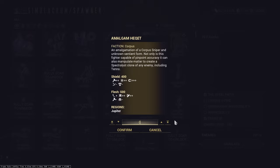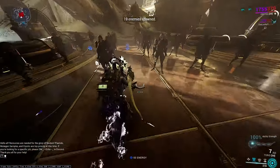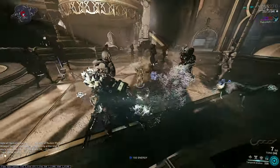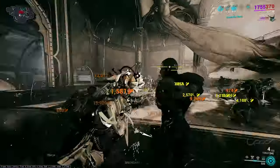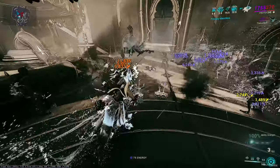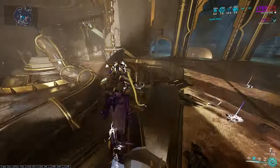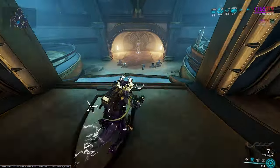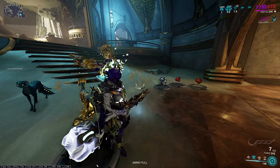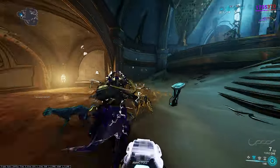Her last ability - her fourth - is going back in time. You mark a spot right here on the map when you hit your ability. You'll teleport back in time, and all of your energy and resources will be restored to that point in time. It does a little bit of an AoE, and it knocks down enemies, but it's not a great ability. I don't like it, and a lot of people don't like it. It just doesn't work that well.